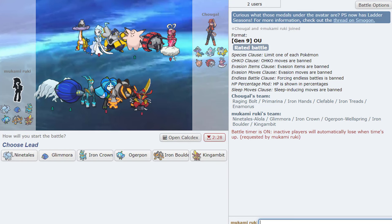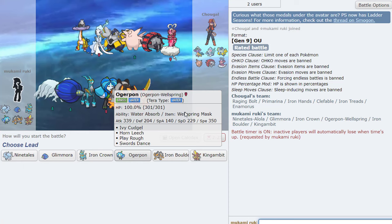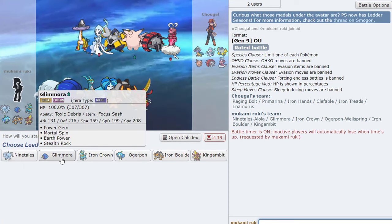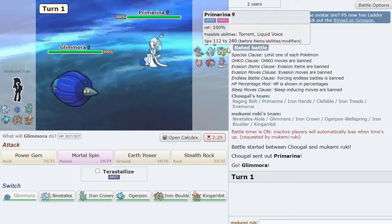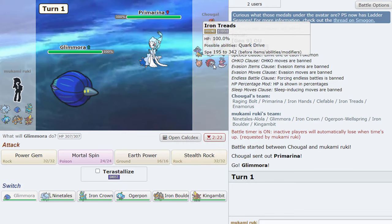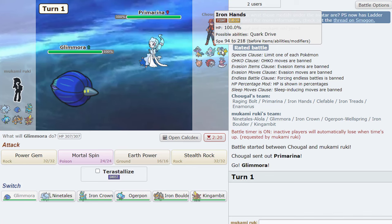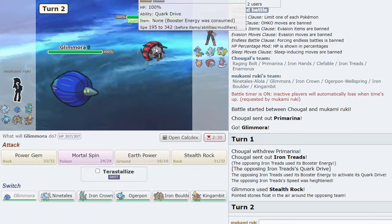This guy has Iron Hands and Raging Bull — interesting, very interesting team. I don't love the Iron Tread lead, that's kind of dumb, but I guess we can just lead Glamora regardless. This is actually not so bad. I don't know if we just Earth Power turn one though — it's a little tempting. I'll try to get up my rocks and see what happens.